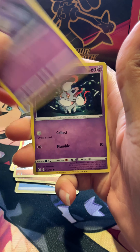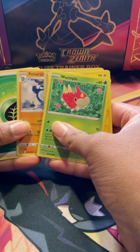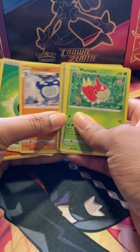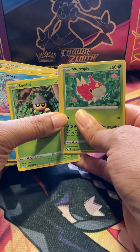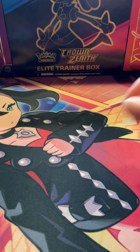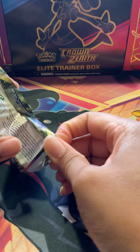Hoping to get something fancy like we did before — a Trainer Gallery we don't have. This is a white background. Nothing to add to the board — Squawkabilly, Poliwrath. Nothing this pack to add to the board, but we shan't give up.